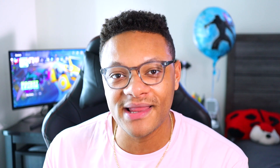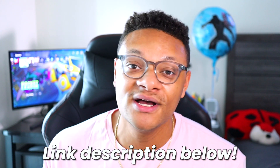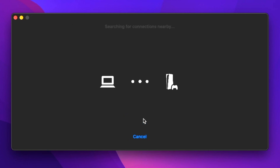After that, go to PlayStation's website and download the Remote Play application — I left a link in the description below so you can follow along. Go ahead and download that and log in to your PSN account through this application.